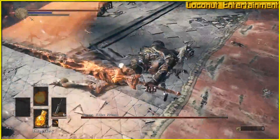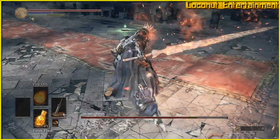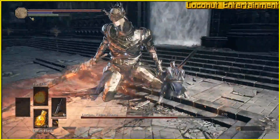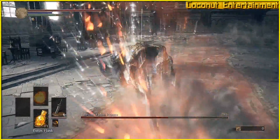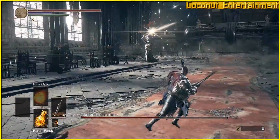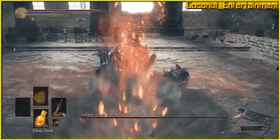Don't be fooled — Lorian might seem like a pushover at first, but the real fight only begins once you've depleted his health bar. This is another fight where you'll want to ditch your shield and two-hand your weapon. Always keep your target lock on. When the fight begins, Lorian will swing at you with his flaming sword. The slashing arcs are easy to roll through, and if you stay close to his body, he has a tendency to overreach and miss you with his swipes.